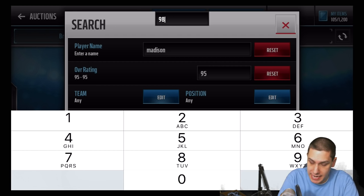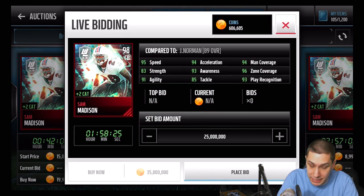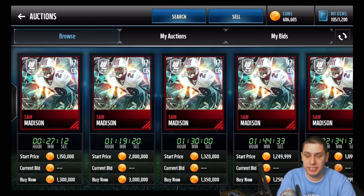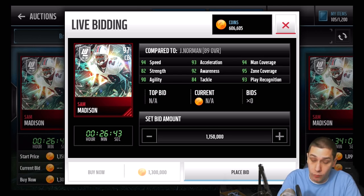I accidentally pressed 95 - meant to put 98. But yeah, just like the Chad Ochocinco, the 98 version is not going to be quite as expensive as the 99. There's actually a 97 and a 98 version. Let's take a look at the 97 first: 94 speed with 93 acceleration, so it could keep up with Chad Ochocinco one-on-one. 94 man coverage, 95 zone - very nice attributes. Good tackling at 84 for a cornerback, which is hard to find. 92 awareness, so he can get good counters. Overall a very nice card.